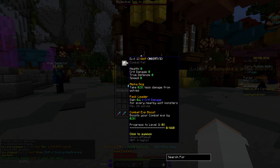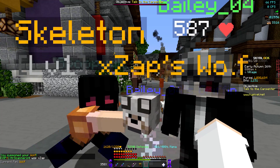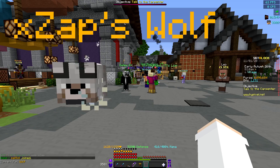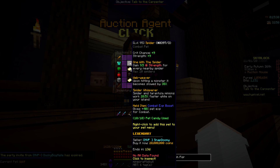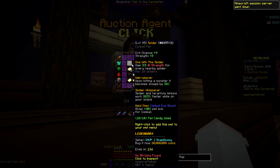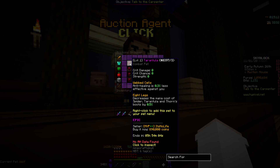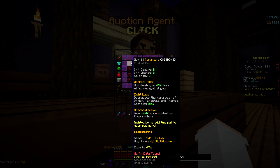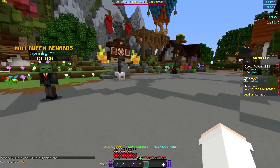We now have our first legendary pet — a wolf pet! We're going to level him up as we do these tarantula slayers. He'll also help us do slayers faster thanks to extra combat XP, meaning we'll need to kill fewer spiders. The tarantula pet gives 40% more combat XP from spiders, but that's only the legendary perk and a legendary tarantula costs 6.2 million — way too much. Sticking with the wolf.